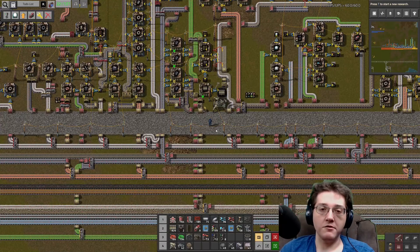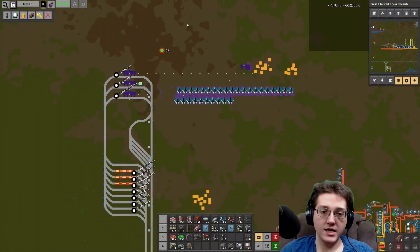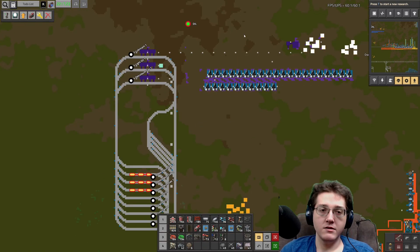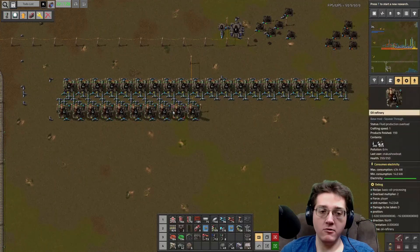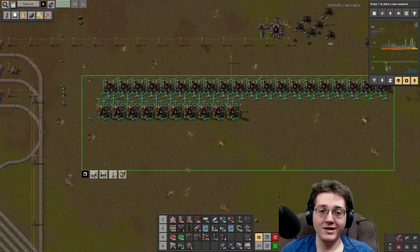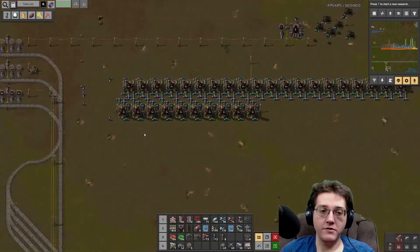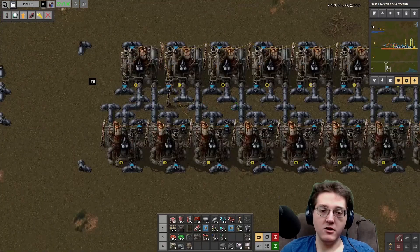Last time we met, I got through the basic oil processing and got petroleum gas on my train network. I have added a couple of additional trains, so I now have three for all of this, and I have expanded my oil refinery setup. I tripled the amount of stuff - went from 10 now to 30 oil processors, all with steel pipe.